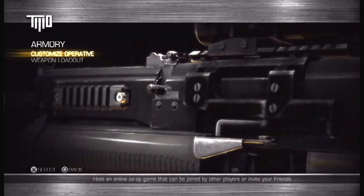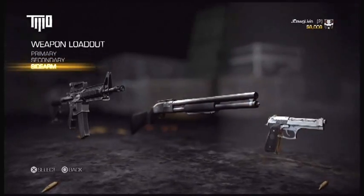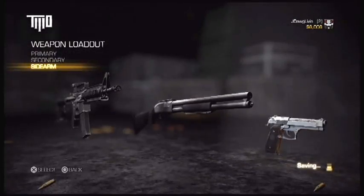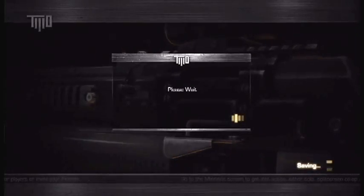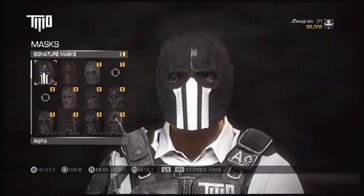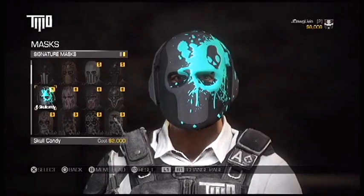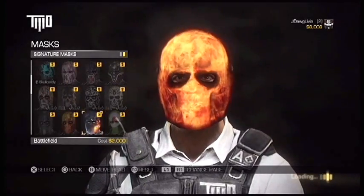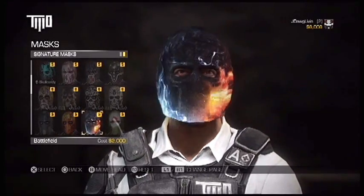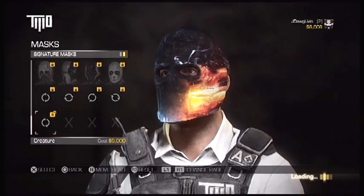Basically you'll click armory - you got your weapon loadout, which is basically just go straight to the weapons: primary, secondary, sidearm. You'll unlock certain weapons after reaching certain ranks. And then customize operative.